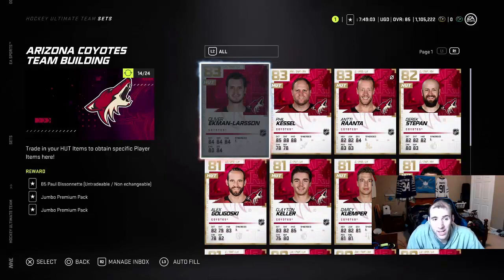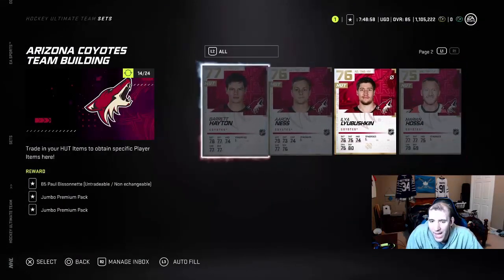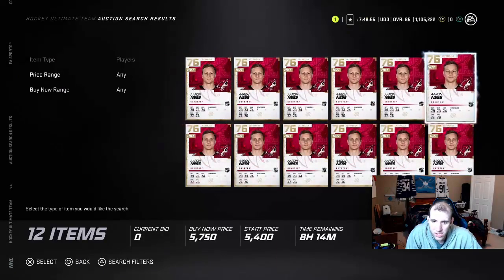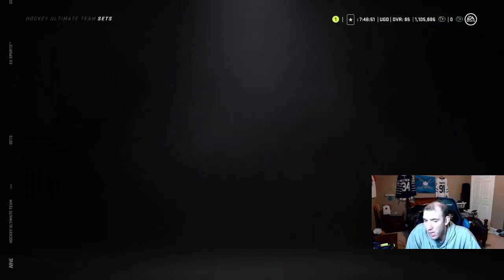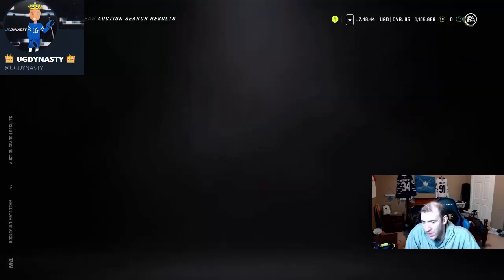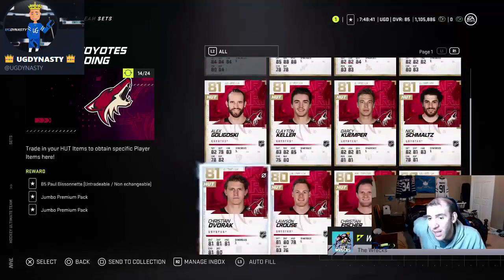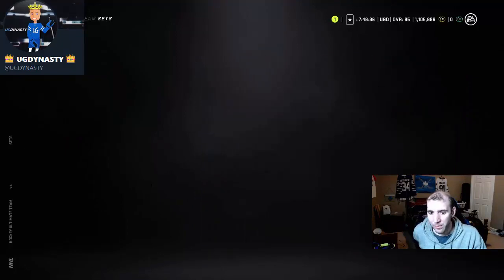Arizona is one team building set you can make coins off. The bottom low players are definitely going higher in the market, especially now with this new set out. You're going to see these cards going up. You just have to pick and choose which ones go high. Team building sets — you do make coins. I've been cashing on these since the beginning and I'm not stopping.